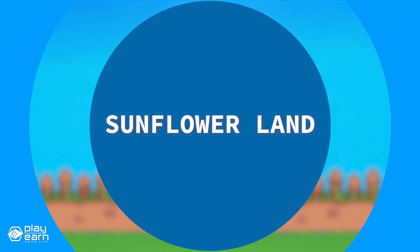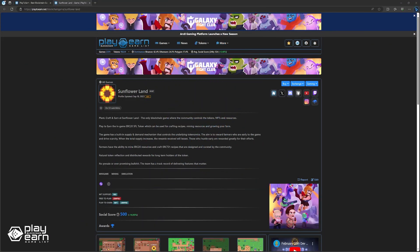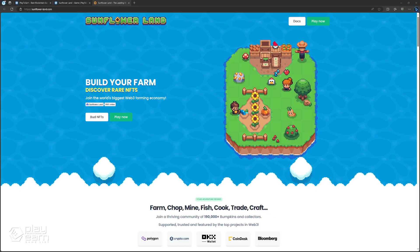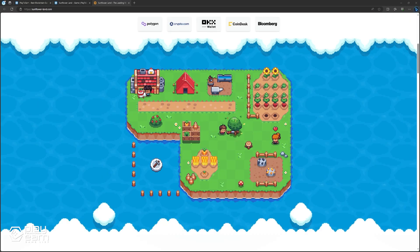The next game on our list is Sunflower Land. Sunflower Land is a farming and mining simulation game being built on Polygon. It's a game where you can farm, trade, and craft NFTs in a vibrant and colorful world. You can gather resources and craft rare in-game NFTs. These NFTs are not just cosmetic items — they have actual utility and value in the game. For example, you can craft tools, weapons, potions, clothing, furniture, and even buildings.